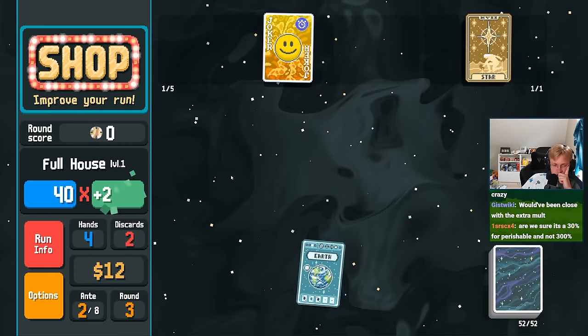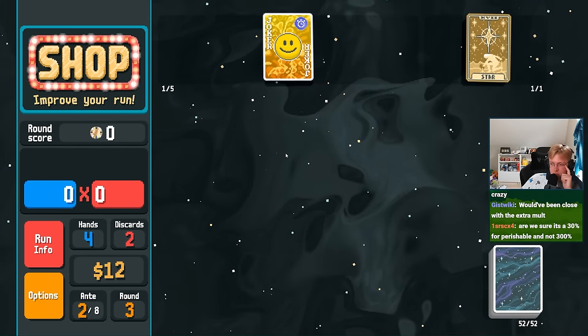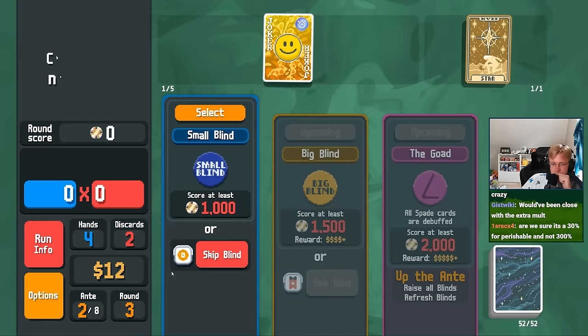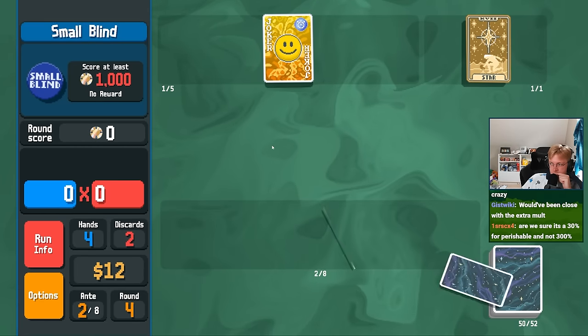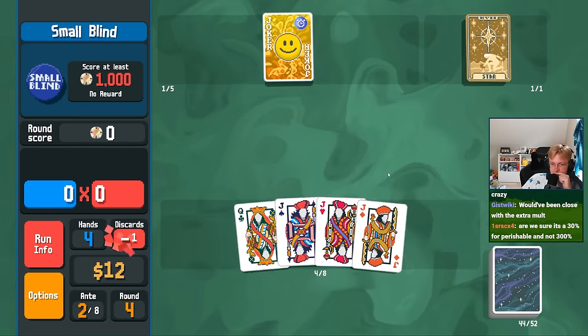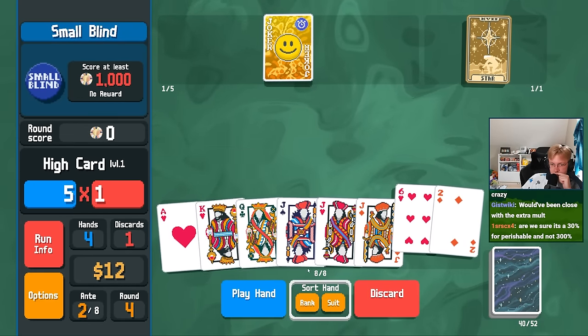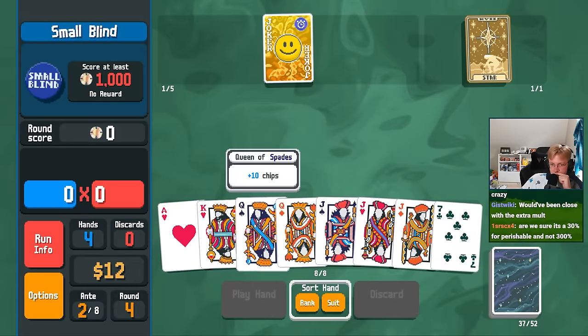Hey everybody, welcome back to Balatro. Today we're going to be attempting gold stake on the Nebula deck and get a really good run going with the newly buffed Swashbuckler, which instead of only gaining molt based on the sell value of the jokers to the left of it, will now gain molt based on the sell value of every single joker you have, making it a decent amount better when paired with other jokers that have a multiplier.